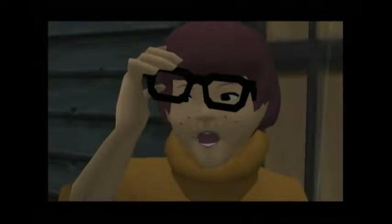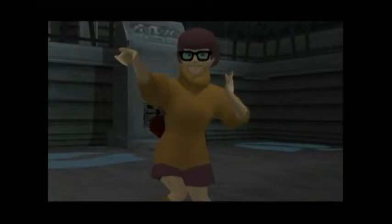Velma is found in a cage in A Dark and Stormy Night Part 3, and she's being guarded by the Black Knight. Once you defeat the Black Knight, you can reach Velma's cage and save her. The fall breaks Velma's lenses. Luckily, Scooby finds some new ones, but these lenses make Velma see the Creeper, and so she runs away.